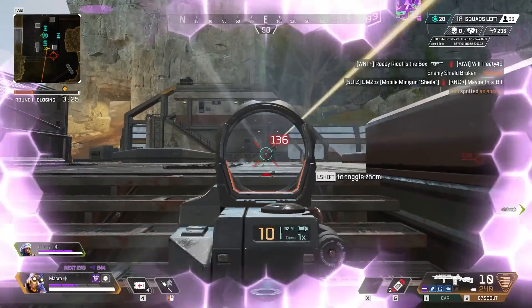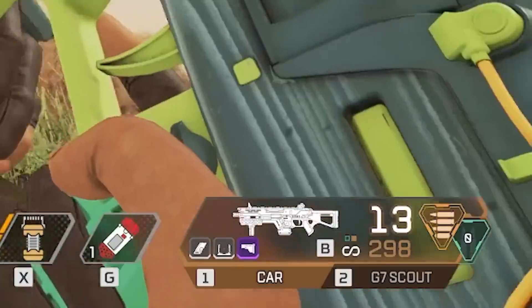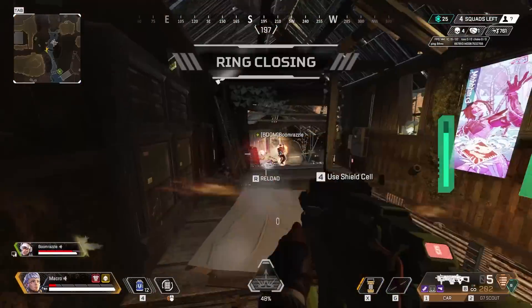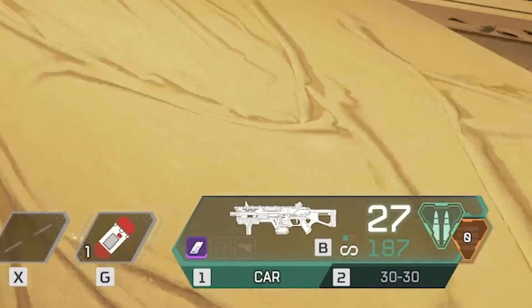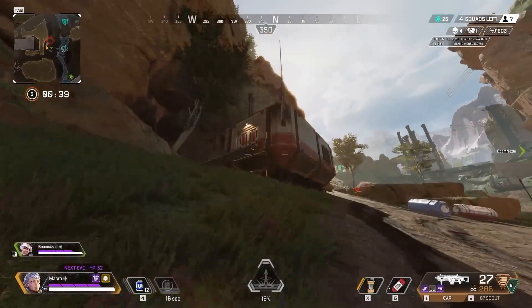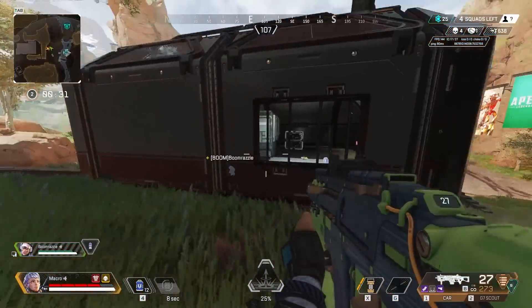Then we have the CAR SMG. The CAR doesn't have laser sights because the devs knew that this gun was already too powerful for that. Its rate of fire is unmatched, its DPS is astounding, it's the best light and heavy SMG in this game, and it's that versatility that makes it even better than the rest. The only reason it's not S tier is because there's just one other SMG that outshines it. But otherwise, it's close to the top of A tier.